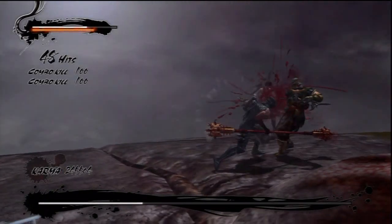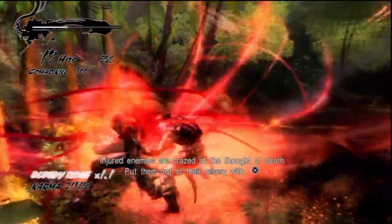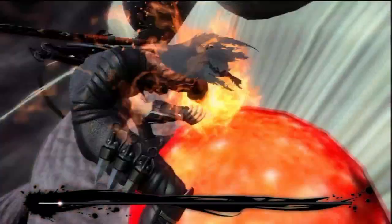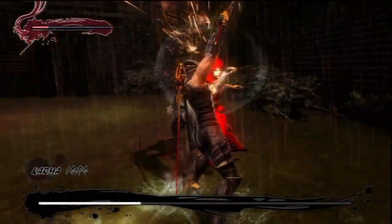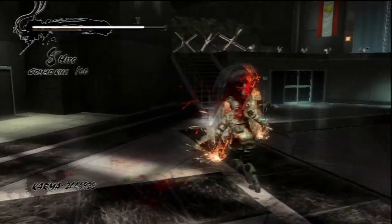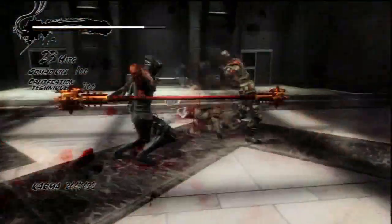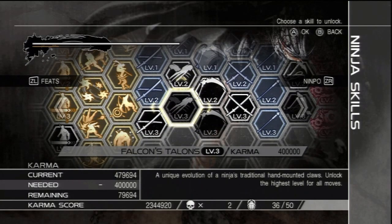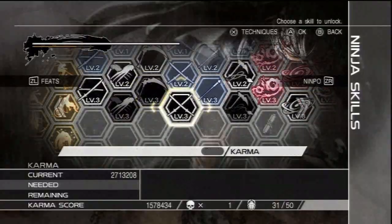All joking aside, controls are fast, furious, and fun. Players attack with the Y and X buttons, and X is used for finishing moves and some quick time events. The top buttons handle long range weapons like the bow, sliding, and guarding. The directional pad switches between multiple weapons, and each one will change combat drastically. To learn more techniques, you'll need to unlock them using karma points earned from slain enemies. The ninpo arts have also been upgraded, which you can explore in the skill tree.